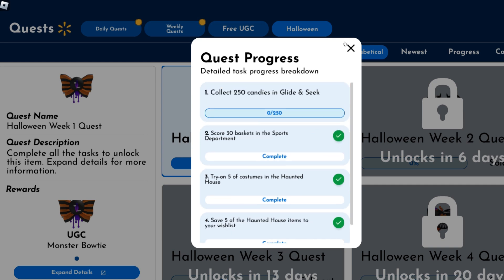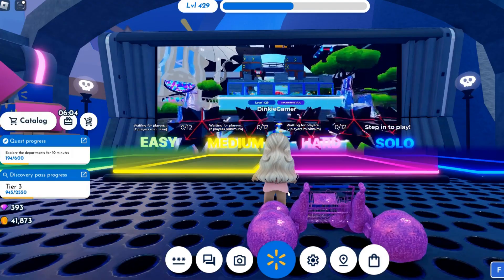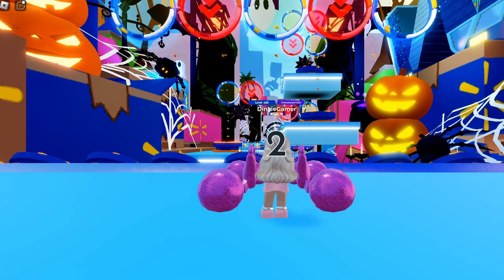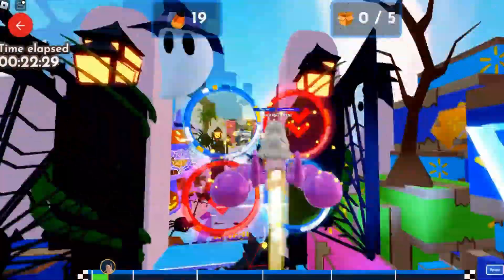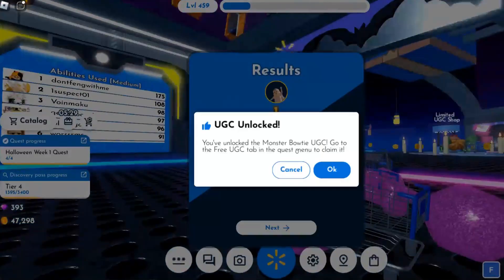For the final quest, go to Glide and Seek, choose Solo Mode, and then select the difficulty that suits your ability. We need to collect 250 candies in this game. I tried to collect as many as I could, so don't worry about the finish time — but it took two games to get the 250 candies for me.